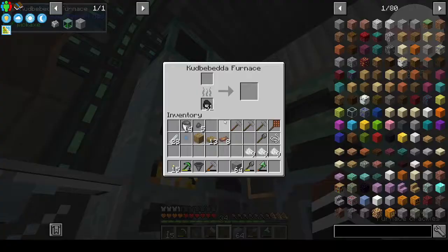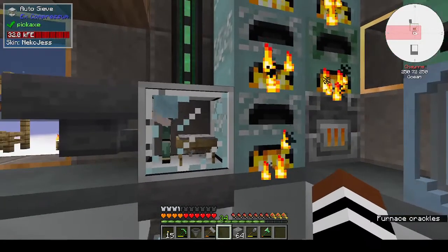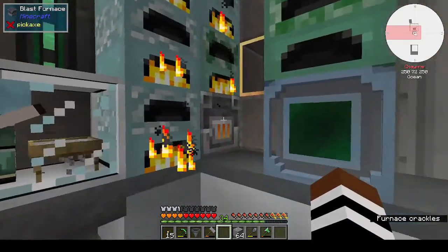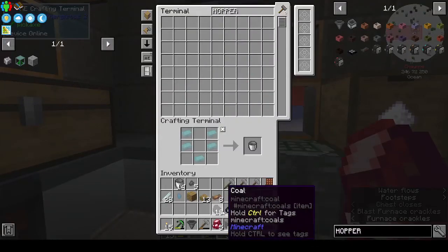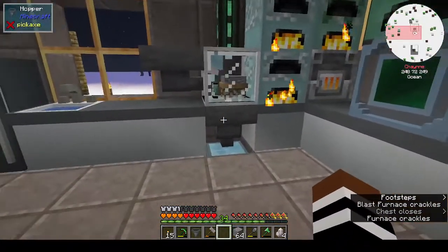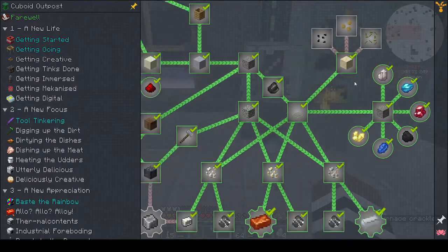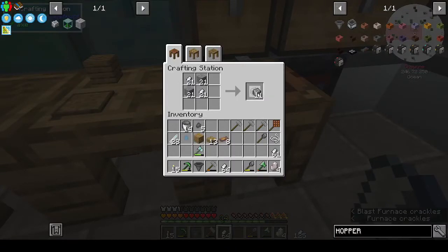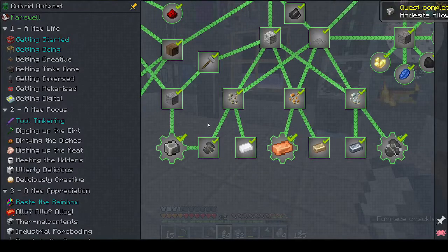I made more furnaces because each singularity took two and a half stacks of ingots — I couldn't wait on just two or three furnaces. Same with the sieves: make more stuff, get it done quicker. I also put some gravel in to sieve so I got those rewards completed as well. We just need the zinc — we only need 18 but we'll probably need all 32 because it's Create. Alright, that's finished.